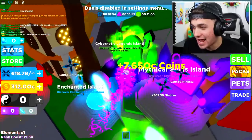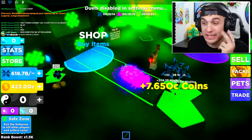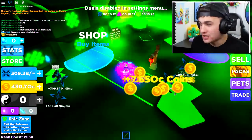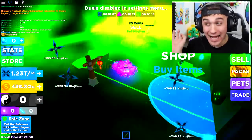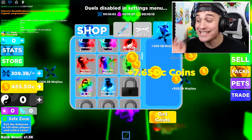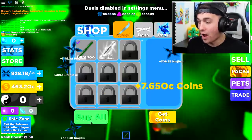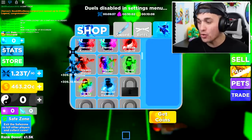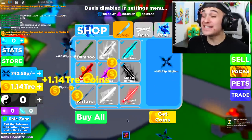We need to get ourselves up to the highest island — the Cybernetic Legends island. I've got to be super careful and keep an eye out for Cheesy McCheeserSon to make sure he's not lurking around, because he could have a super powerful weapon and take us out in one hit. Whatever we do, we don't jump. We just hit the five-minute mark on the clock.